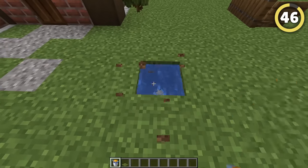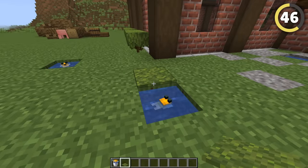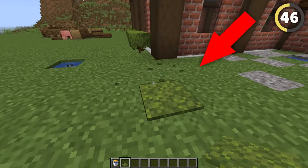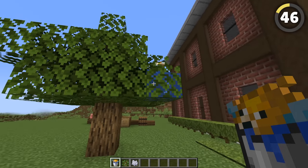A great way to protect your base from both mobs and players is to hide pufferfish underground around your base. Moss carpets are a super easy way to sneak them into your decoration, and waterlogging even allows you to hide them in bushes and trees.